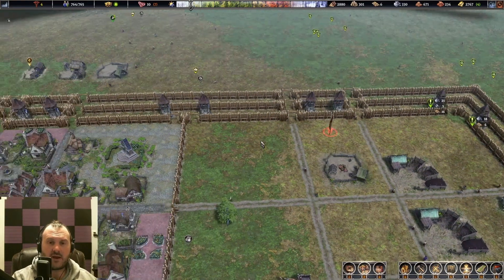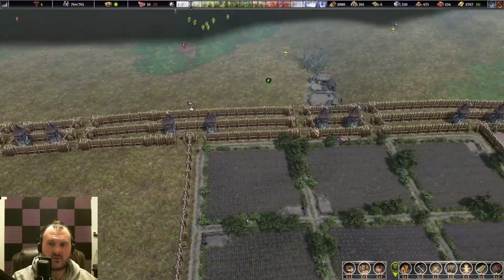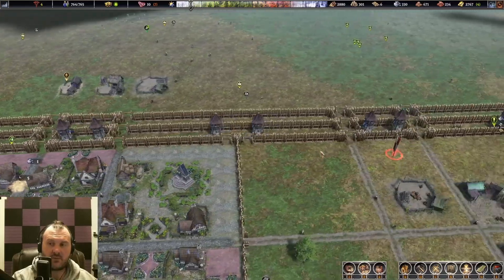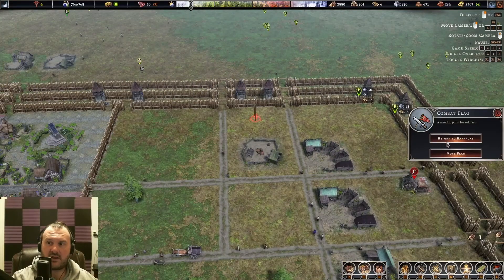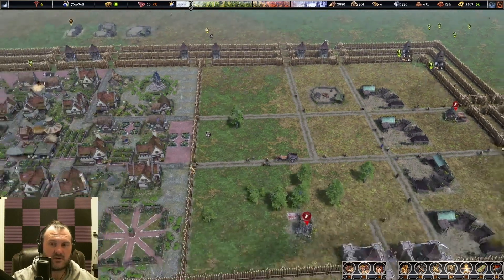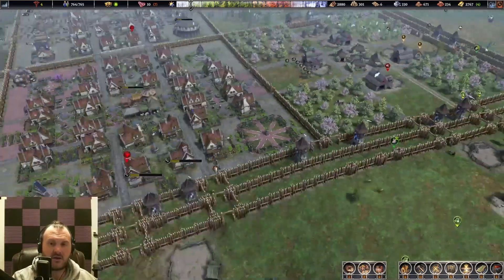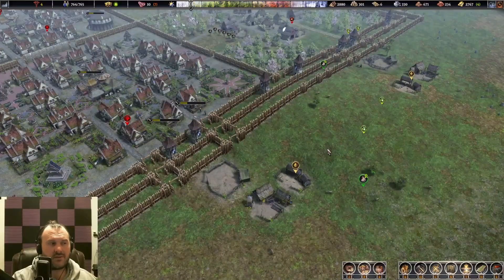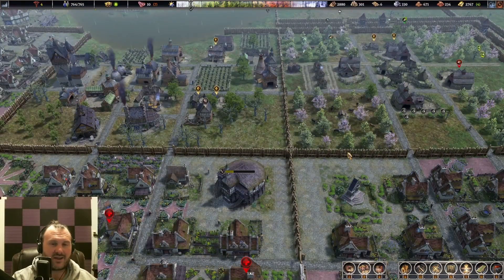Personally, I try to have enough defenses that towers will down enemies before I need to use soldiers. Occasionally enemies will break through my walls, which means I probably need another layer of walls. Once combat is over, hit Return to Barracks to make sure your soldiers come back. I do plan on putting an uncut battle video as an unlisted video in the description if you want to see how that goes — I don't want to include it in the guide itself to avoid making it too long.